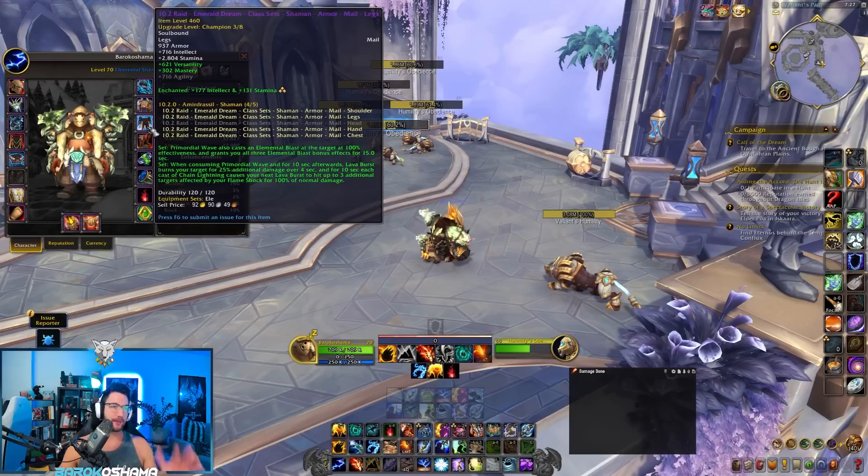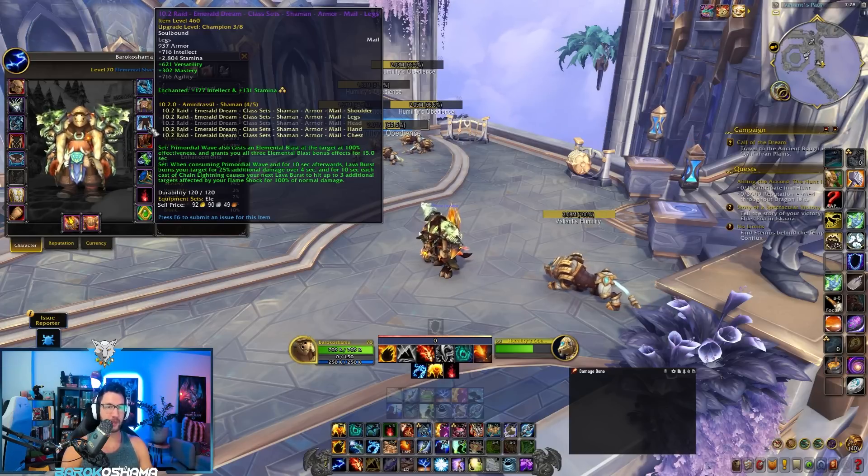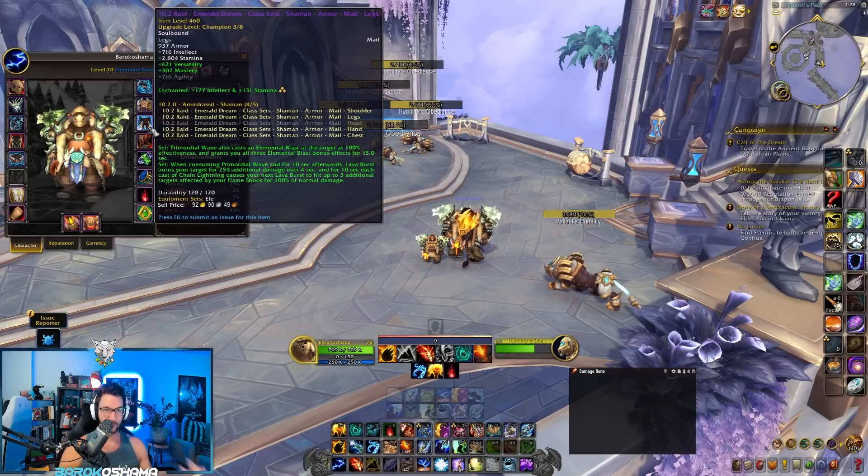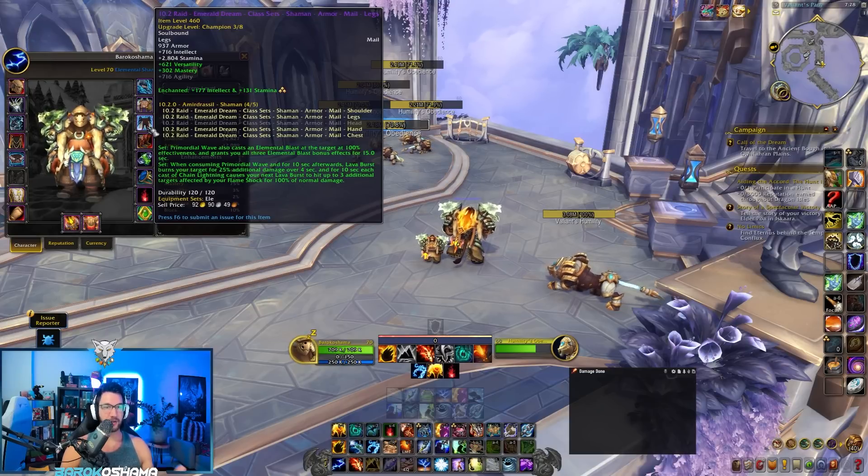Let's just get into it. The tier set's been changed: your four-set, when Primordial Wave is consumed and for 10 seconds afterwards, Lava Burst burns your target for 25% additional damage over four seconds. And for 10 seconds, each cast of Chain Lightning causes your next Lava Burst to hit up to three additional targets affected by your Flame Shocks for 100% normal damage.